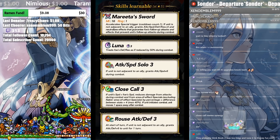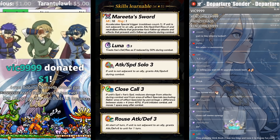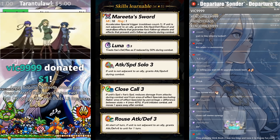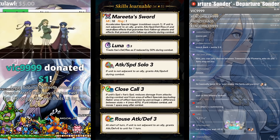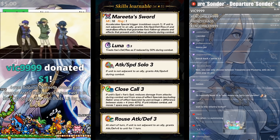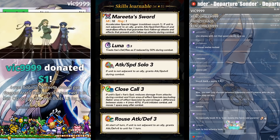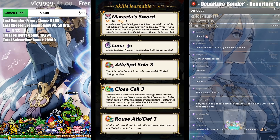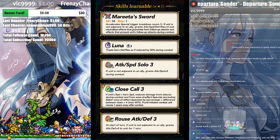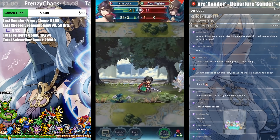Marita's sword is really good with extra stats. I was hoping Marita would get Ragnarok-aster like she learned it in her original game - oh well. She has Luna, just like Fallen Marita. Her A skill, Atk/Def Solo, makes sense - she's supposed to be the lone-ranger type archetype, so more attack and more speed. She hits 69 BST.